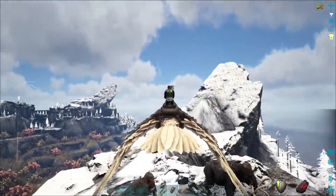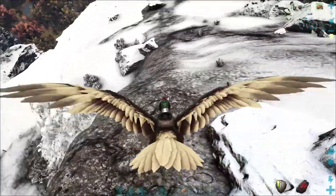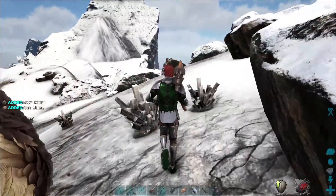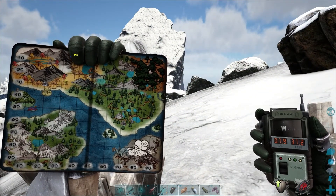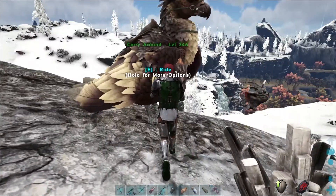We've got this other frozen mountain down here with a decent amount of crystal, but these snow-covered rocks are indeed metal nodes as you can see. We're at 7.9 degrees latitude and 37.2 degrees longitude — a beautiful area.